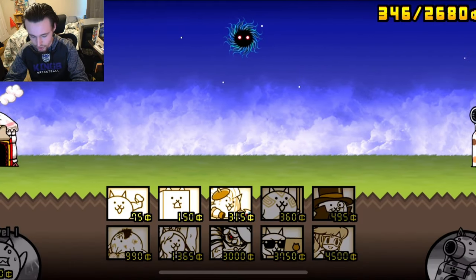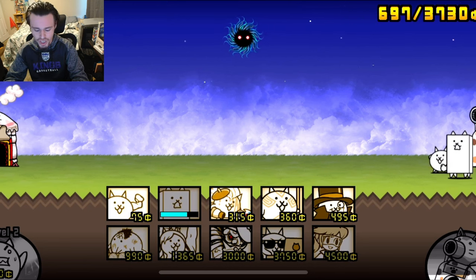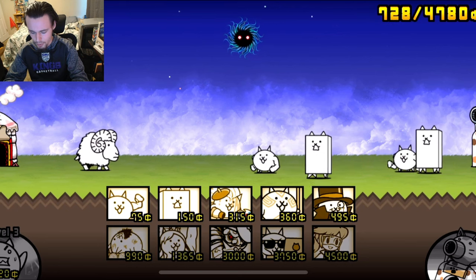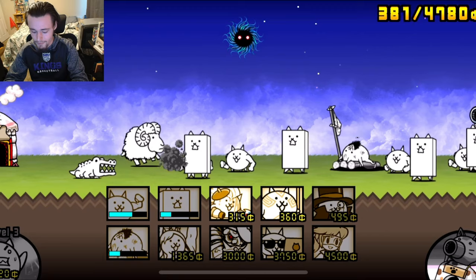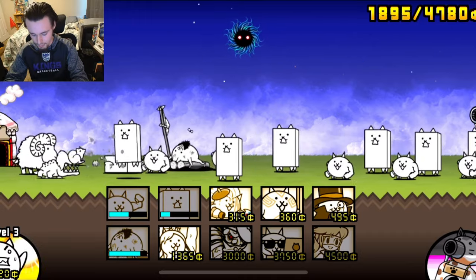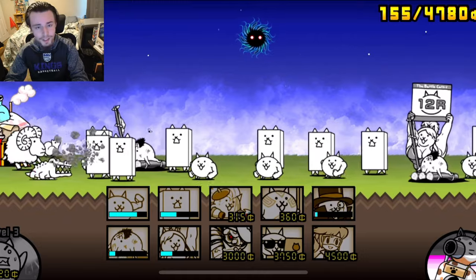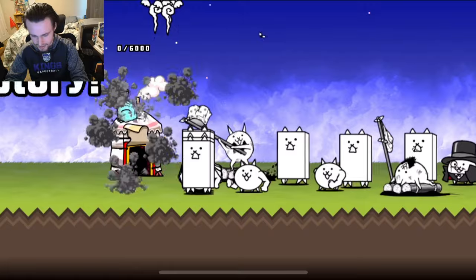We'll start Mongolia by upgrading and sending out some meat shields. Nothing's coming out, which is honestly kind of scary — in the past those things came out right away. There's our first enemy, a sheep, which isn't too scary. The meat shields might be able to kill it, and we'll send out a Castaway Cat just in case. He can kill them pretty easily, one tap. Hopefully there's actually an alien in this level. There is one, but we don't even need to kill it — we just destroy the base for the time reward.